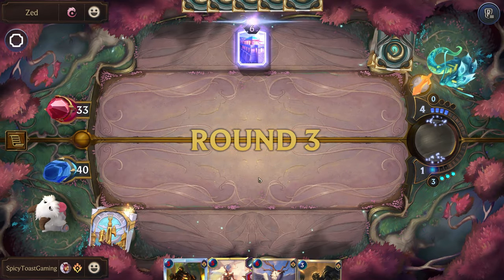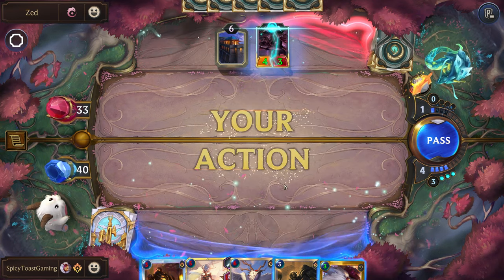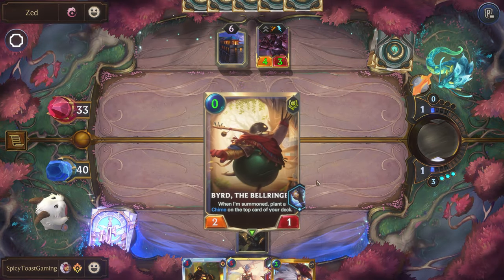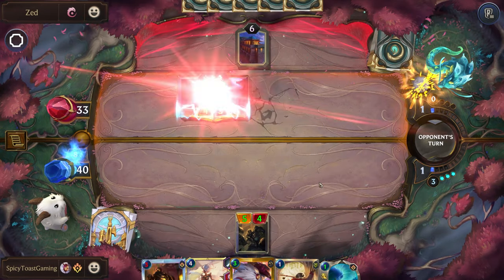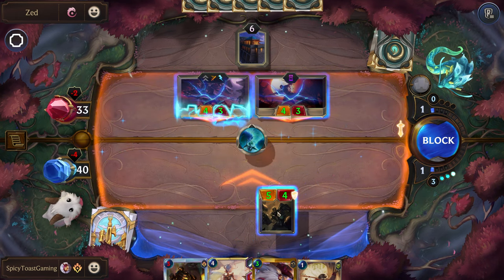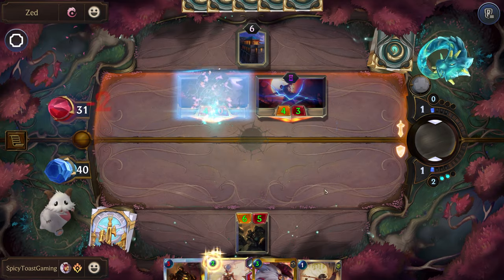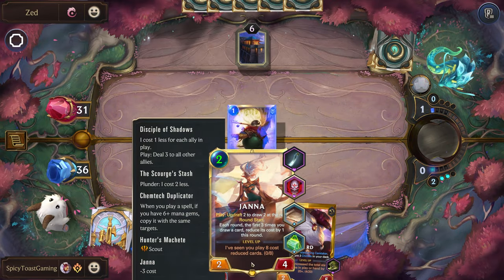Struggling to get our Janna on the board, which we kind of figured might happen. So this will draw a spell, which will be actually quite nice. I think we're actually going to let that hit our Nexus, because if we play this we should be able to play our Janna for free. Yes, wonderful. And yeah, we can updraft both of those.